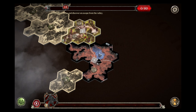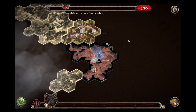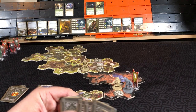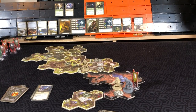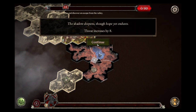That was a move and an attack, so that will end the hero's turn. Shadow phase — darkness step. Each hero in darkness suffers two fear. With spirit negating, the only one in darkness is Gimli, and his spirit is four. We have two successes, so that will negate any fear. Shadow deepens, though hope yet endures. Threat increases by eight. There are a lot of exploration tokens out there we need to take care of.